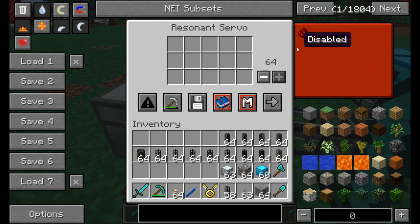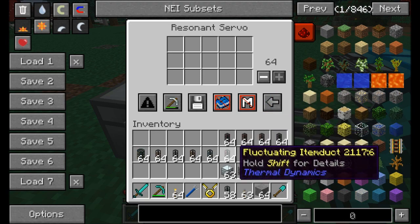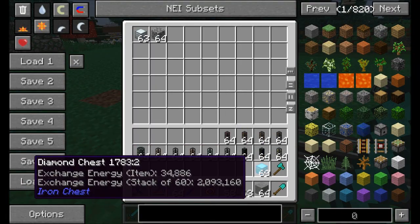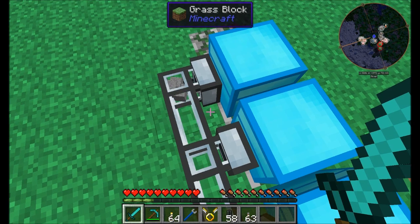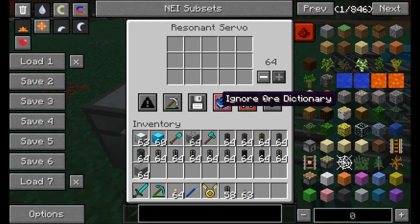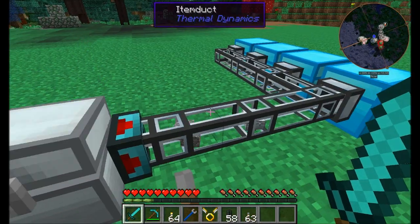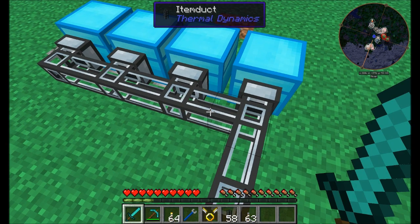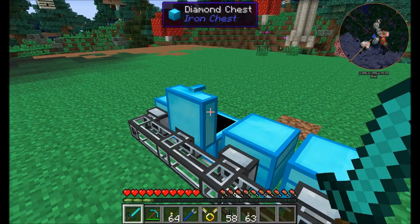There's an extra button to change routing behavior. We can switch from nearest first to furthest first — tossing items in will push them all to the furthest inventory first. We can also set it to random, so items randomly choose which chest to go to — it doesn't matter, it might go to one or another. That totally randomizes the placement of items in the chests.